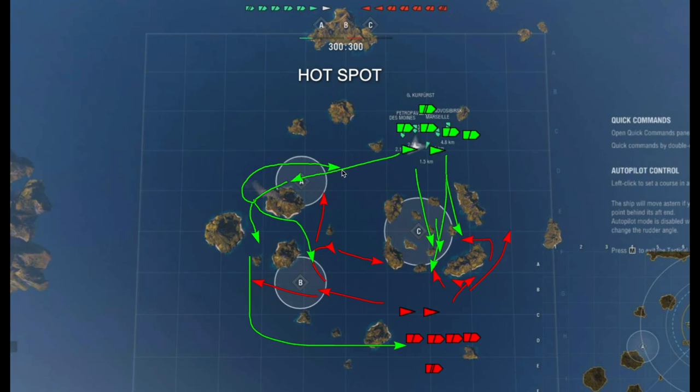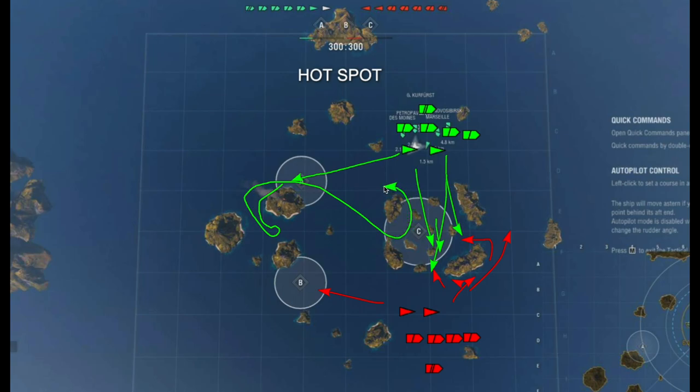We have the option to do a 180 and come back to support and contest. You're going to see in this game that the Marceau is so fast we can turn back around, zigzag, come back to support Charlie, then figure-eight back to alpha. The speed the Marceau and the Kleber can achieve allows you to respond immediately to wherever the threat is. The French DD line is so quick and agile, and Marceau still has the highest DPM in the game — the highest rate of fire and most damage output for a destroyer. Definitely recommend this line.